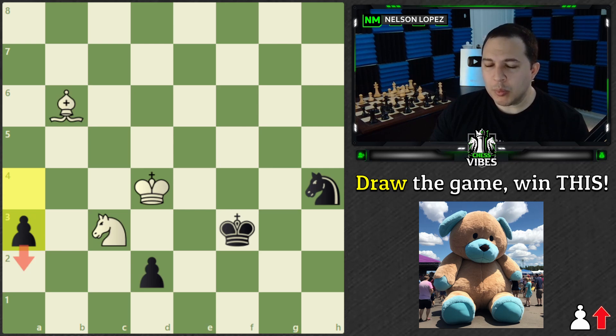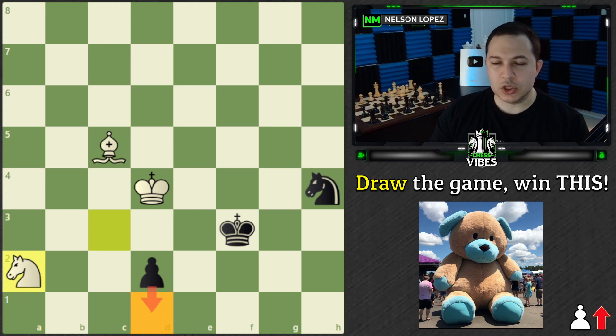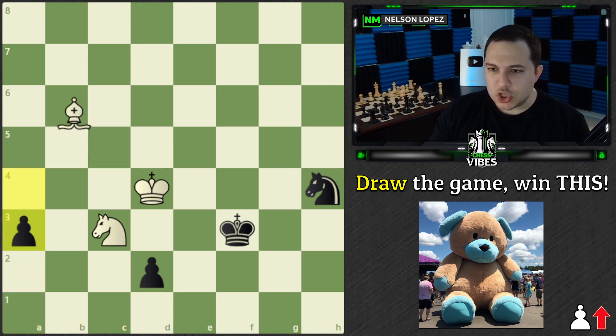Next move you're going to have a problem, and you don't actually have time to do anything with the bishop because black just pushes. If you take it, you lose the queen here, and if you don't take it and try to do something else, black just gets a queen. You can't save it.